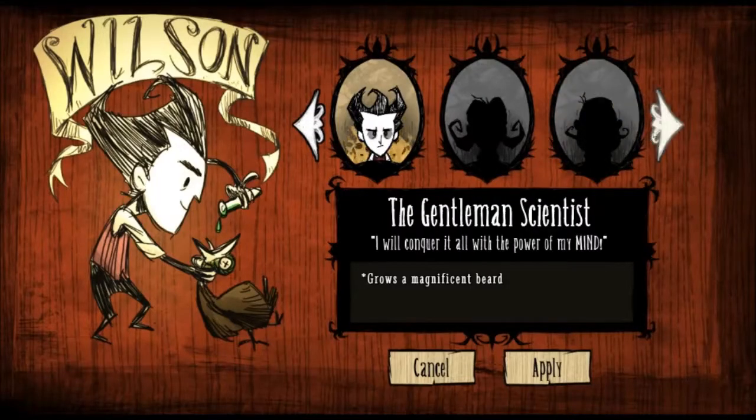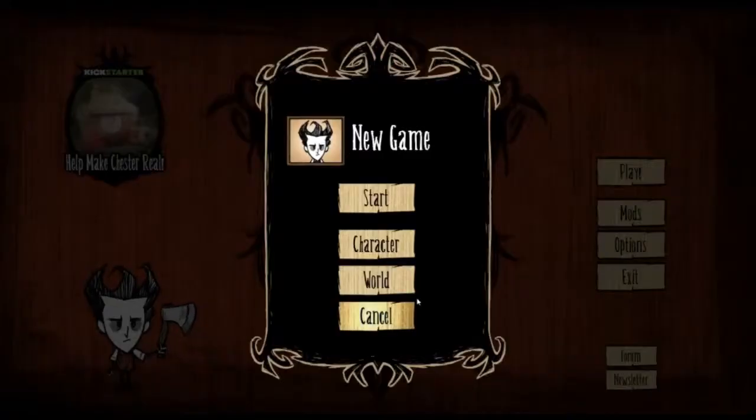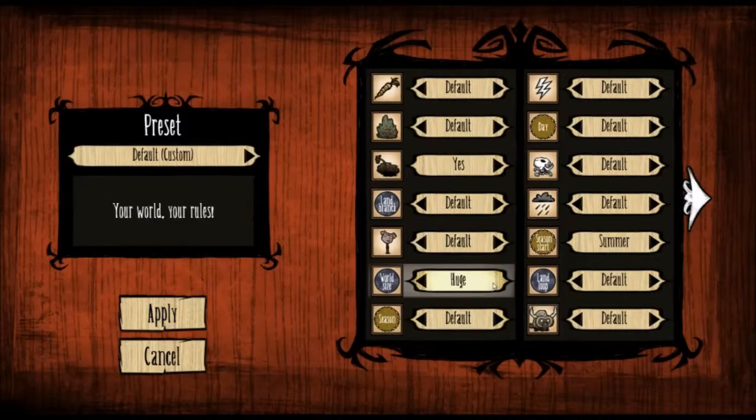So I started playing a little bit. There's a bunch of different characters you can play as. I only have Wilson unlocked right now. You unlock the different characters by surviving longer in the world, and you can mess with the seed of that world by adding more or less of these things. We can change the world's size, the length of day, how often lightning strikes, or how many beefalo there are on the map. You can basically control everything.